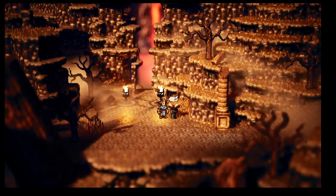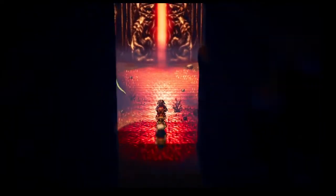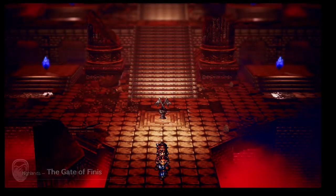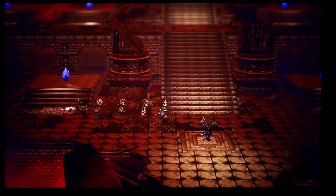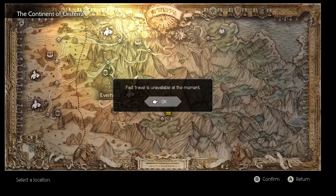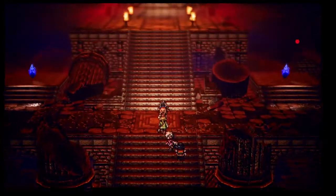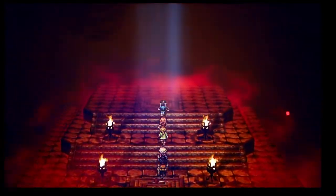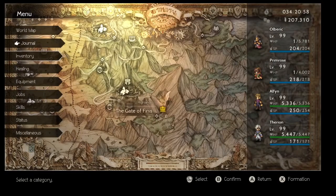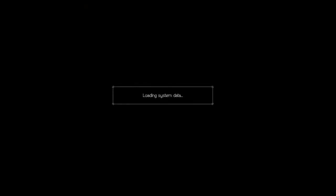Hi everyone. So there was a recent mod that was released that allowed you to teleport out of the Gate of Finis on PC if you set up the mod and used it. I'm currently on PC and I'm not using the mod. You can see I'm in the Gate of Finis. The mod would let you fast travel out of here and I cannot do that — it's not allowed of course. My travelers here don't have access to the other area as well.